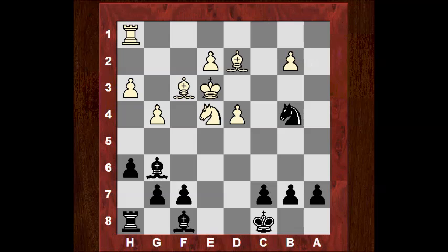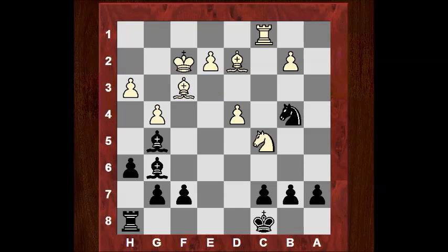The game continued a little bit longer. After check here — I think this was a big mistake from white. Nc5 — white should have played taking here. Maybe Nimzovich was a bit despondent by his position. So Nc5 doesn't help. Blunder. Check. Losing a piece there. B5 totally finishes white off.